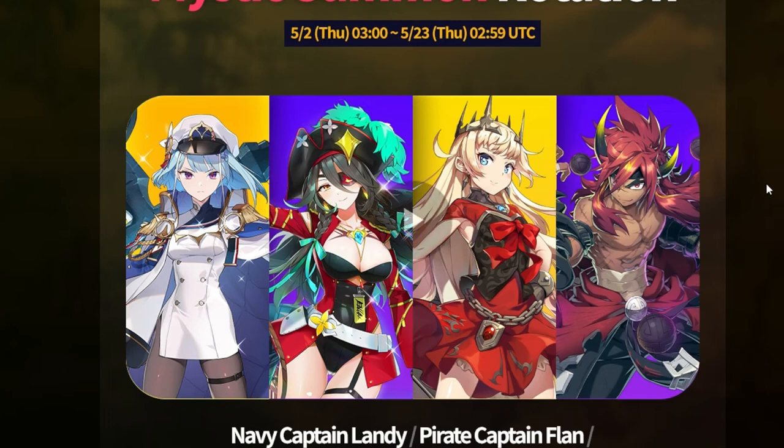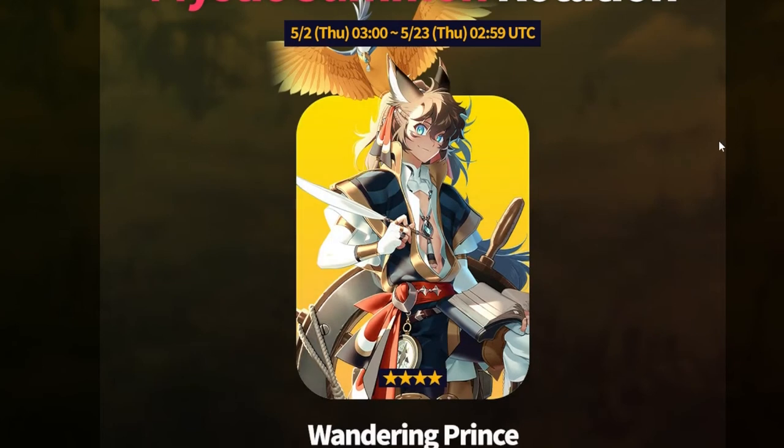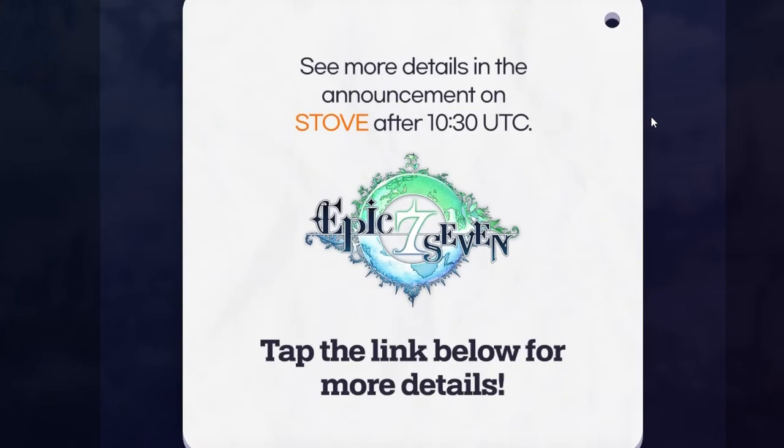You can get both of them, but it depends on how many mystics you get on a new account. Wandering Prince Cid is probably gonna be decent too, so he's one to look for. The coin rotation shop is also going to have these characters in it, so if you've got coins left, that's everything.